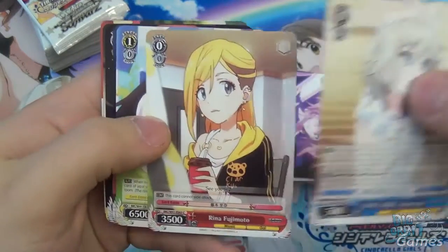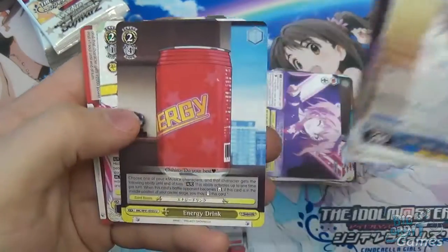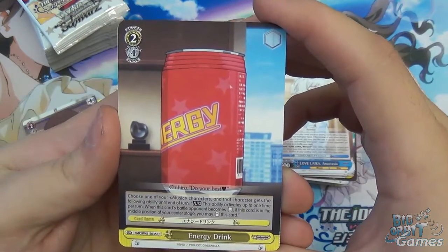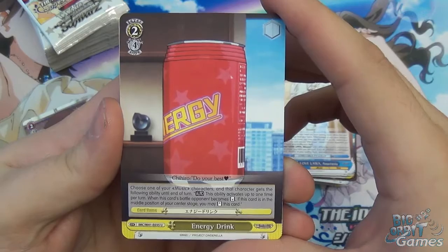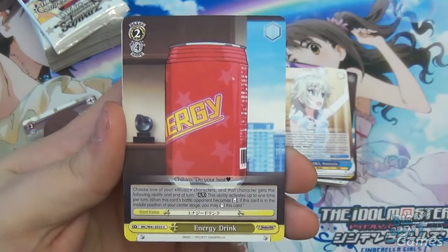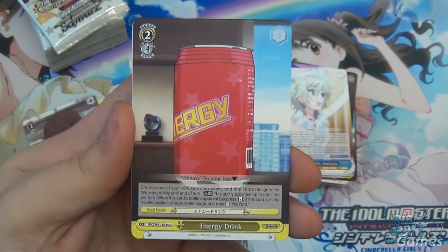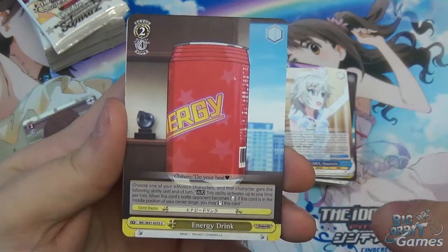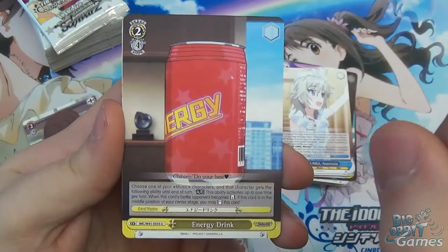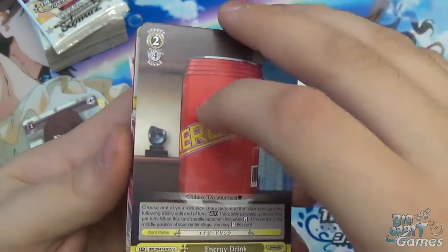Love Like Anastasia, Rina Fujimoto, Yuki, Relaxation Time, Karen. Energy Drink — you saw this referenced earlier. Choose one of your music characters: that character gets the following ability until end of turn — auto, activates once per turn: when its battle opponent becomes reversed, if this card is in the middle position of its center stage, you may stand this card. Re-standing — that is fantastic. Downside: costs four stock to play. Really, really good, but very expensive.